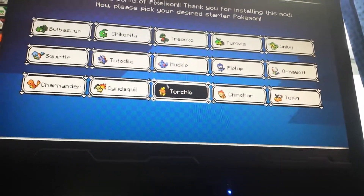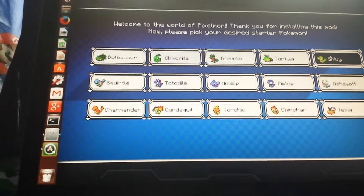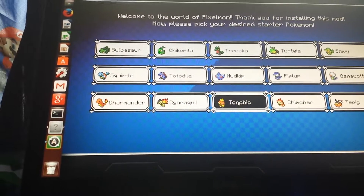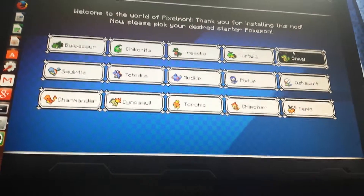Okay, this is lagging out a bit. Alright, you can select grass types: Bulbasaur, Chikorita, Trico, Twig, Snivy. Water types: Oshawott, Piplup, Mudkip, Totodile, Squirtle. Or fire types: Charmander, Cyndaquil, Torchic, Chimchar, or Tepig. I'm gonna pick a random one — no, just kidding, I'm gonna pick...